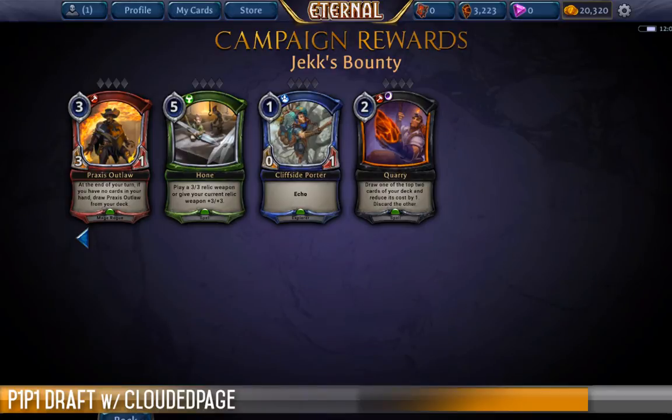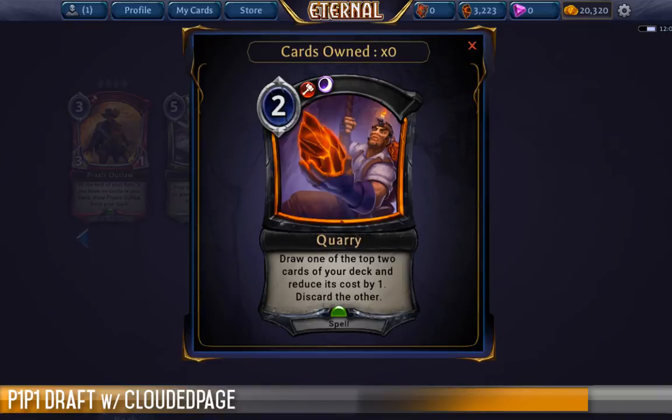We're going to be starting off with the Uncommon cards first. The reason why is because in the hypothetical world where this is applied in a limited environment, the cards that you're going to be seeing most likely — the cards that are going to be impacting your build the most — are going to be the Uncommon cards. The Rares you're never guaranteed to open, so these will be the meat and potatoes of what you'll be seeing.